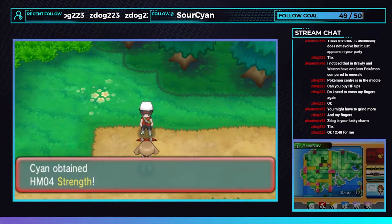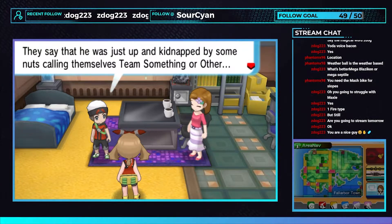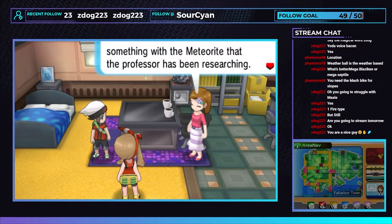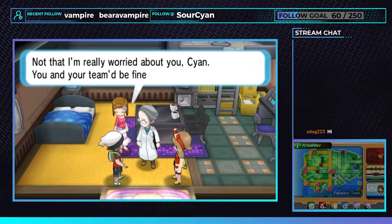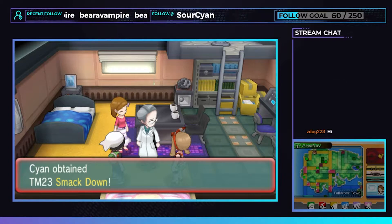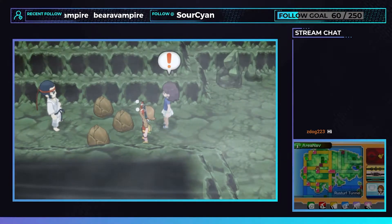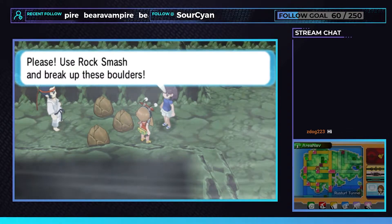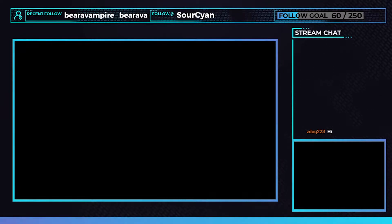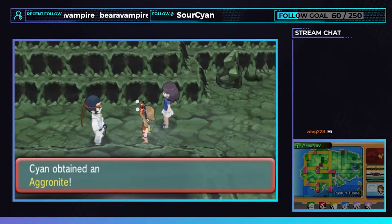We run into Brendan yet again and he gives us HM4 Strength. As we make it to Fallarbor Town, Brendan lets us know that Professor Cosmo was kidnapped, and instead of calling the police, it falls on us to save this stranger with only a gecko. We beat up some grunts and save the sniveling nerd, but all we get is another useless TM. As we continue throughout our adventure, we come across two star-crossed lovers blocked by only a single rock. We use HM6 Rock Smash to break the rock. A bit sad that a grown man struggles with something a small child was able to solve, but we digress.